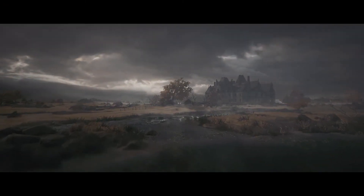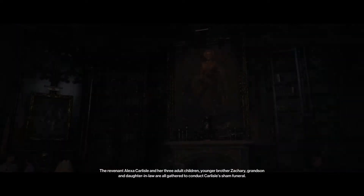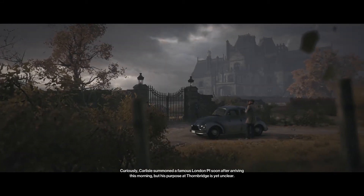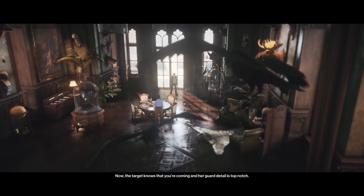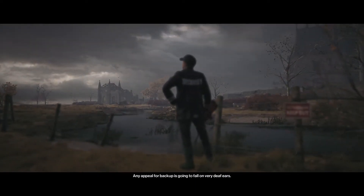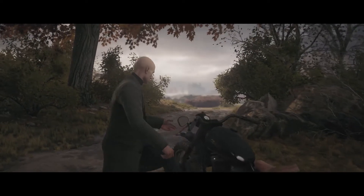Thornbridge Manor — the Carlisle family's home for countless generations. The revenant Alexa Carlisle and her three adult children, younger brother Zachary, grandson and daughter-in-law are all gathered to conduct Carlisle's sham funeral. Curiously, Carlisle summoned a famous London P.I. soon after arriving this morning, but his purpose at Thornbridge is yet unclear. The target knows you're coming and her guard detail is top notch, so Mr. Gray will secure their nearby field HQ and intercept all calls going in and out of the estate.